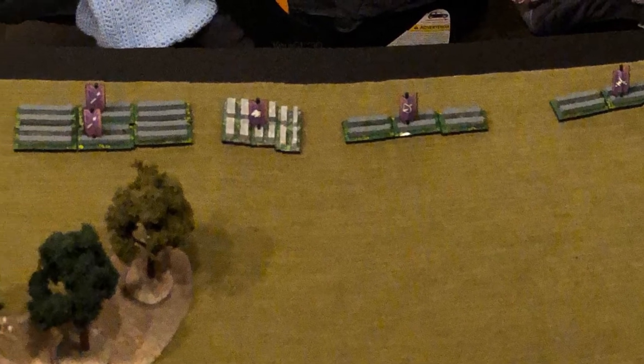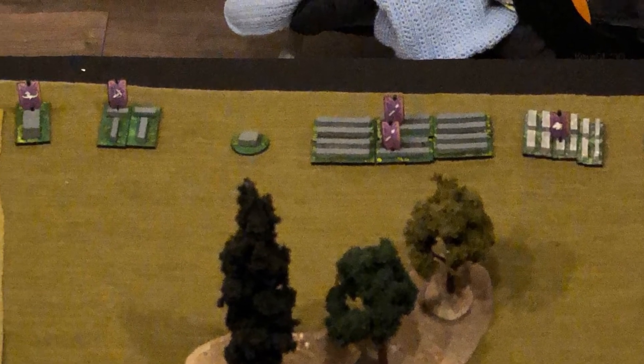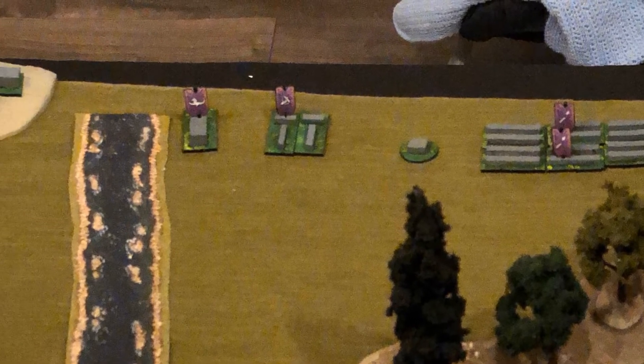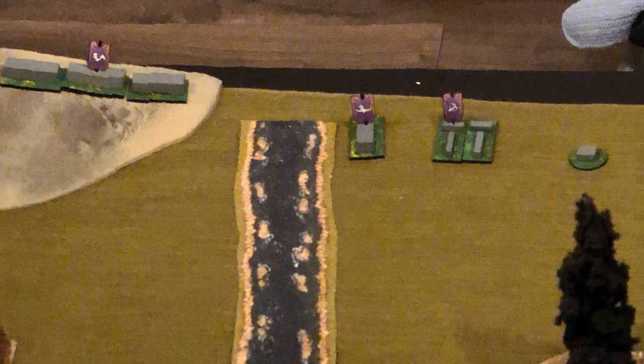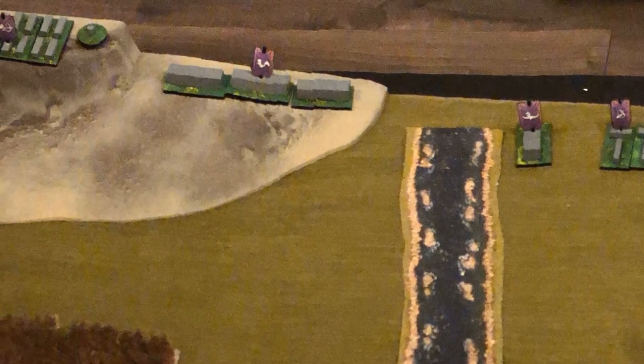The Dark Elf player deploys his Witch Elf unit on the far flank, followed by a unit of Repeater Crossbowmen, a unit of Cold One Knights, a small brigade of spearmen, and his general. Continuing, there is a single unit of bolt throwers, a War Hydra, and on the hill a unit of Harpies, followed by his Sorceress and a unit of Dark Riders.